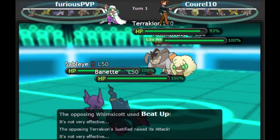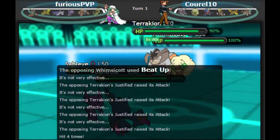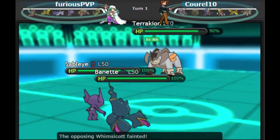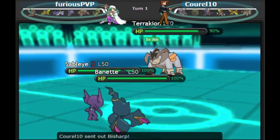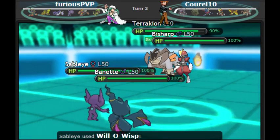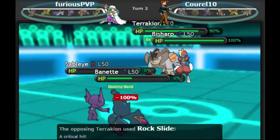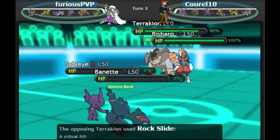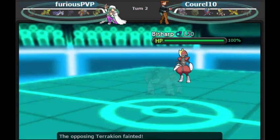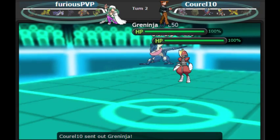We go for Beat Up — Beat Up is a move boosted by Prankster that attacks for as many Pokemon as you have in your party. Terrakion also has Justified, so it gets a plus four Attack boost, and we're also going to get a free one-shot on the Whimsicott thanks to Gunk Shot. Luckily Gunk Shot hits, Bisharp comes in, and I could not feel more ahead. Destiny Bond is going to take out the Terrakion, all I gotta do is hit with Will-O-Wisp — and of course that's the Will-O-Wisp that misses on Bisharp. We know Bisharp has the Sash because the Whimsicott and Terrakion didn't have it. If I would've gotten that burn on Bisharp, I'm pretty sure he just would've ran and I wouldn't have had a video for you.